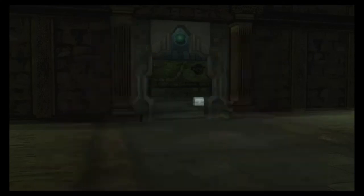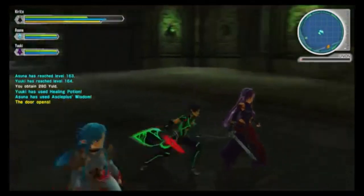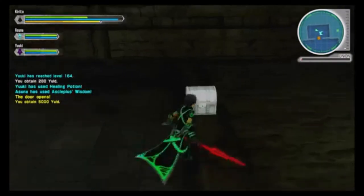Once the boss is dead, watch this short cutscene and enter the boss's treasure room. Grab the silver chest on your right and the treasure chest on your left. The silver chest contains a piece of gabin, which we'll use to combine into Odor's Key.